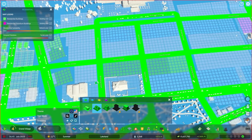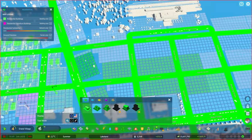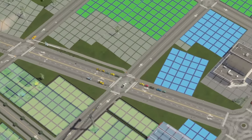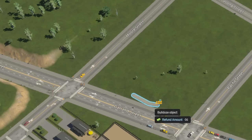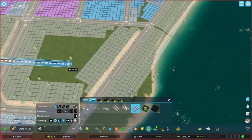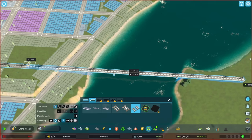Now I'm doing the zoning back of this area. And here I'm showing that zoning adjustment trick: basically I'm using the very thin pedestrian path and then deleting it, and that updates the zoning grid. Sometimes you can really have good results with it, so I recommend trying that whenever you get the chance.